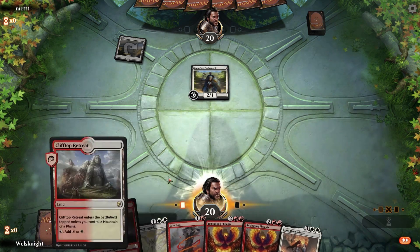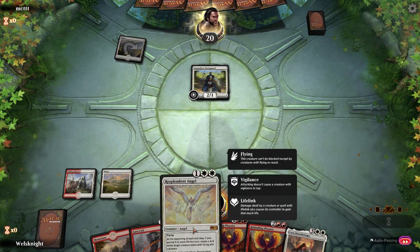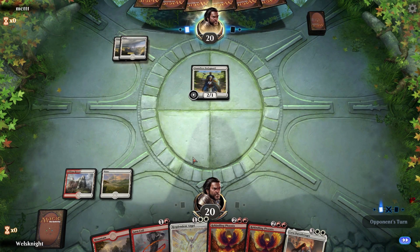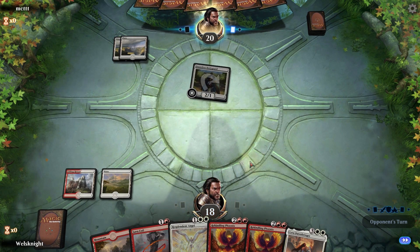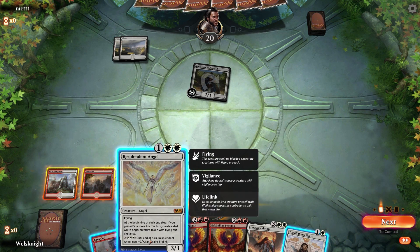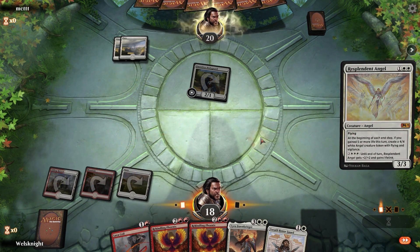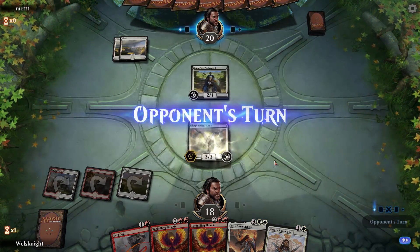Lyra's good, we're just gonna pass. I think I'd rather Lava Coil something like a Benalish Marshal or something a little scarier than this Dauntless Bodyguard. Let's go ahead and drop the Resplendent Angel — and then next turn if we draw a land we can drop the Phoenix.